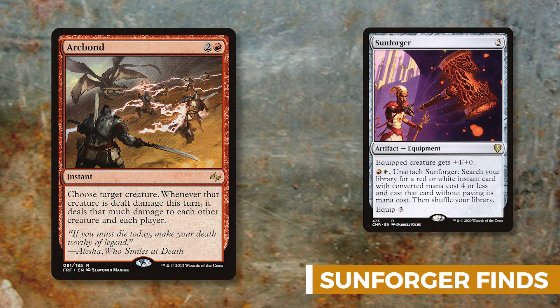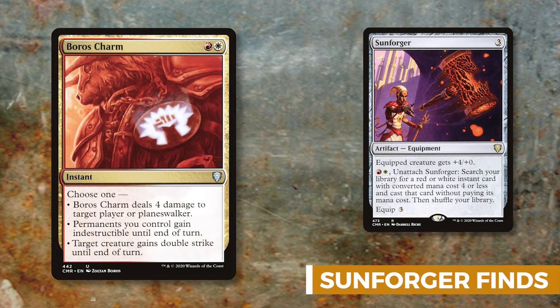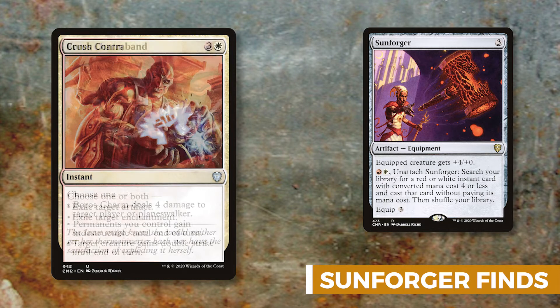Next we have Boros Charm, a multifaceted card: it can deal four damage to a player or planeswalker, give Zurgo double strike till end of turn, or give all permanents you control indestructible till end of turn. Giving Zurgo double strike is very scary since he's already seven power — that's 14 damage. The indestructible mode protects your board from wipes. Next is Crush Contraband, which gets rid of pesky artifacts or enchantments — you can even hit one of each with this card.